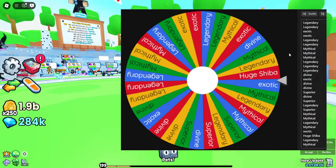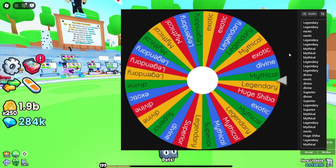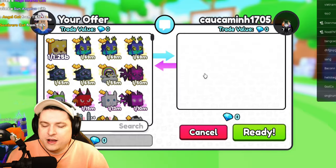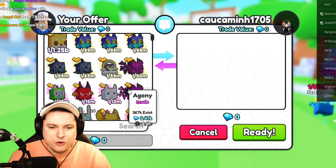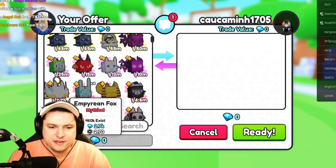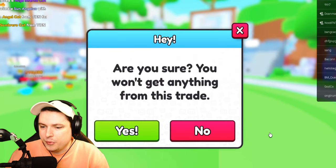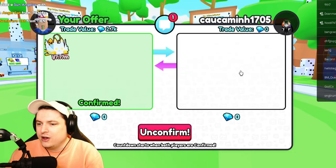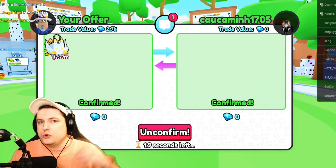Remove the exotic from the list — oh, 1 in 32 to get the huge shiba now! We were so close. But next up it's mythical. We have the next person ready — let's give away the best mythical we have: a free Empyrean Fox, 7.77 million. Totally fine by me. Confirmed — three more trades after this.